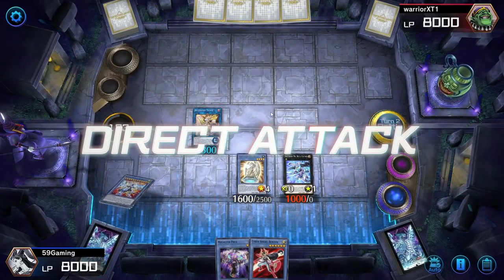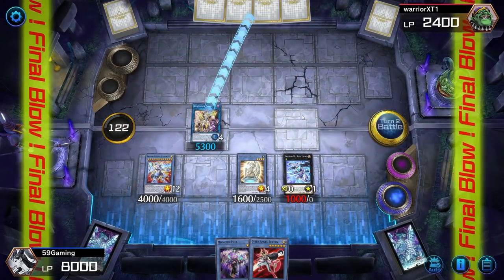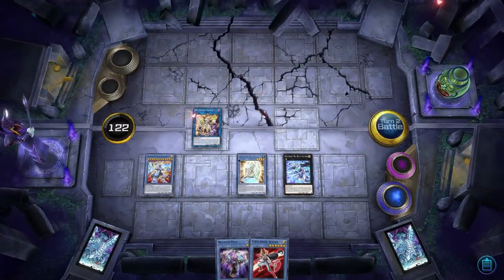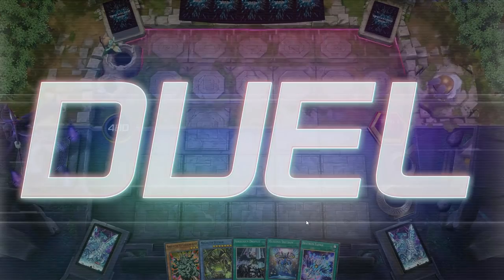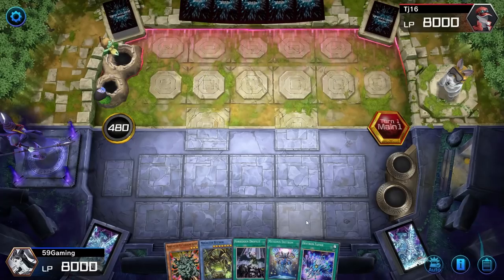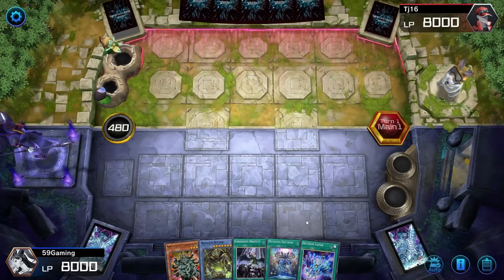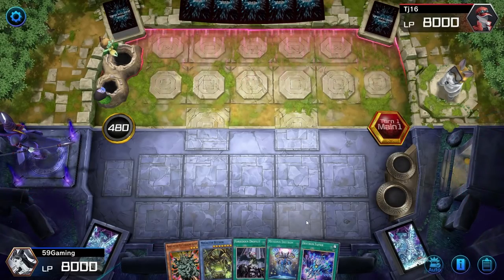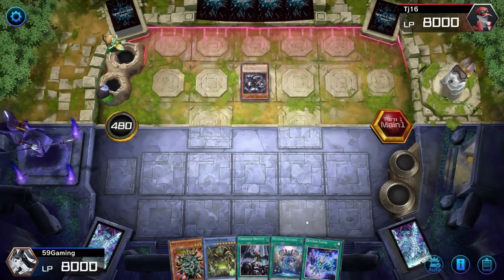We get to go second again — we keep winning the coin toss. This is a really good hand. We have Forbidden Droplet, which is really good just in case he has anything crazy. If he summons Calamities we can drop it. Let's see what kind of deck he has — if he takes too long we'll just skip the turn and go directly to ours.